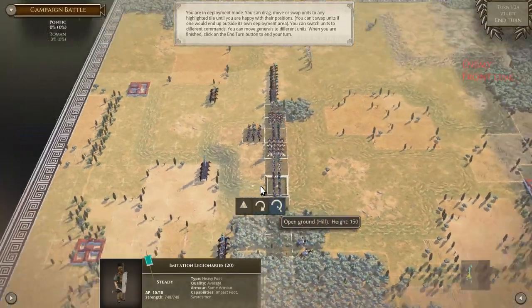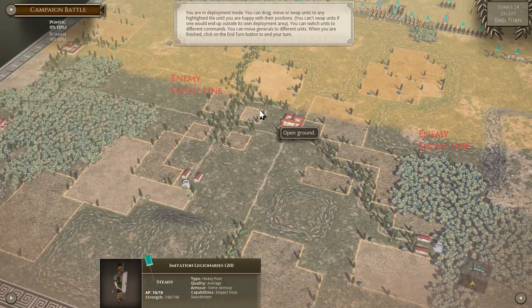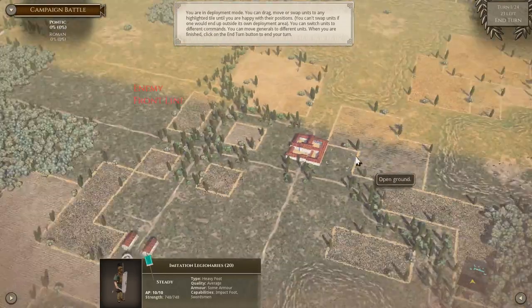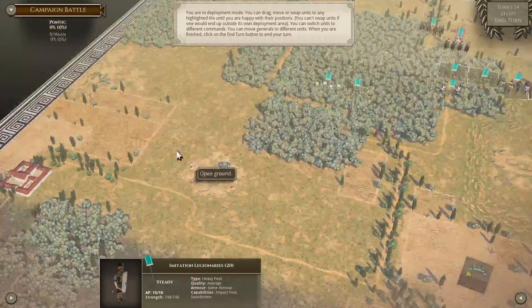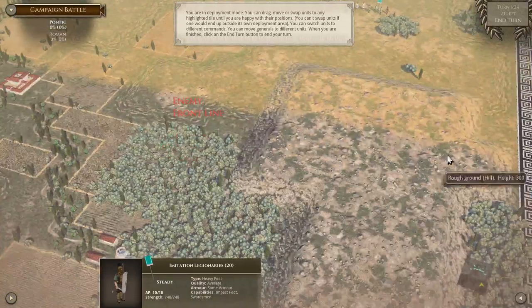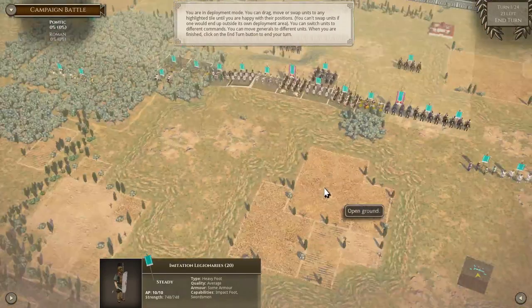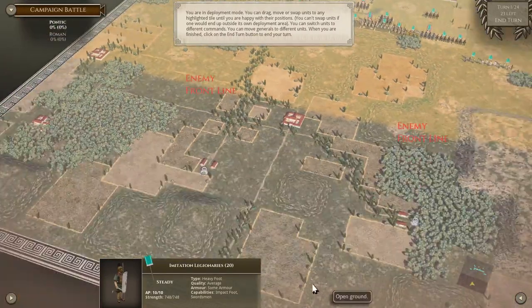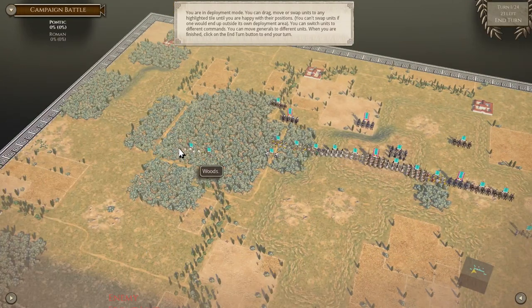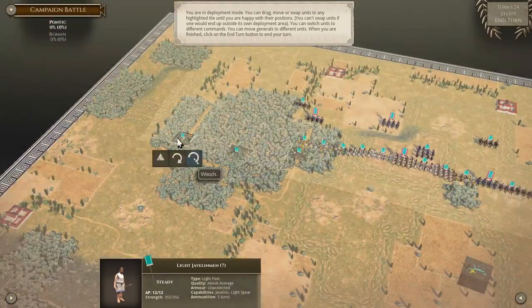And before we get going, let's take a look at the battlefield. So there's some tracks, a built up area - just a town rather, some rough terrain. So I want to make sure that my cavalry has a lot of area to go on. This is all rough ground, hills - garbage. It's not a good battlefield for me to be honest. Let's get these javelin men - I'm just going to go straight to the edge here.